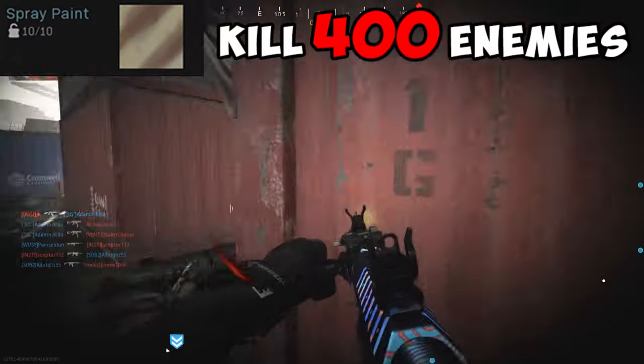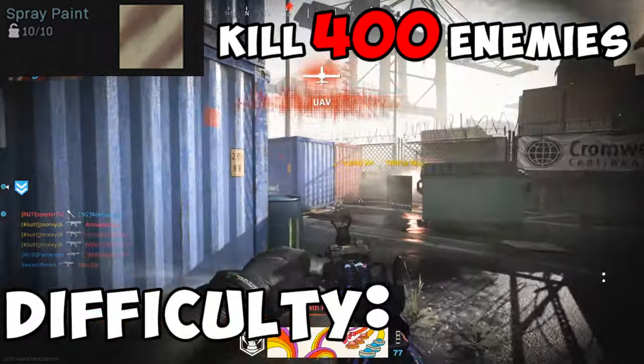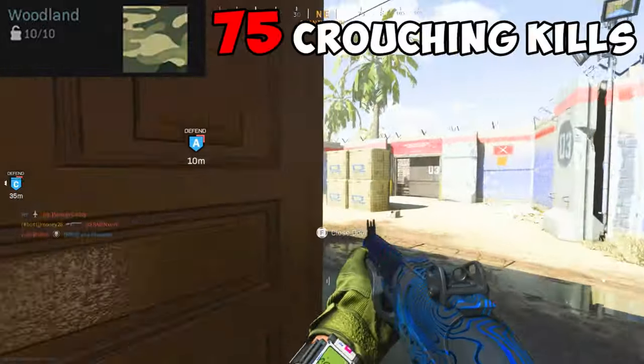Spray Paint requires you to kill 400 enemies. This is really easy — just try to stick to the smaller maps to knock this one out more efficiently. Difficulty? Easy as hell.